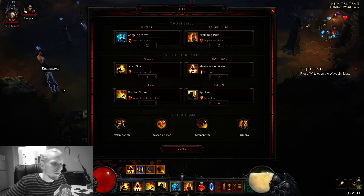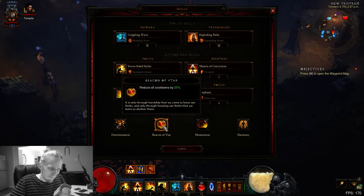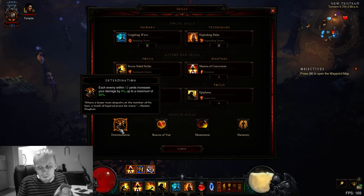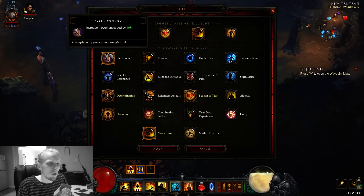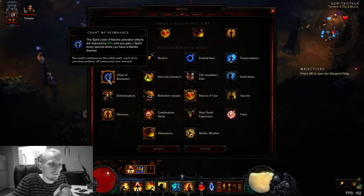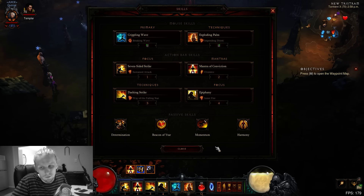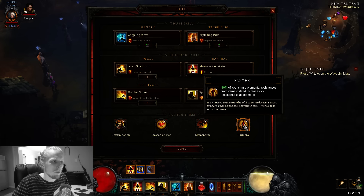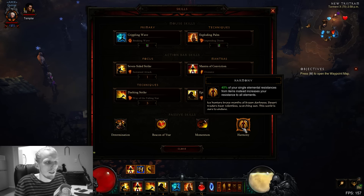For passive skills, the main one is Beacon of Yita - reduces cooldowns by 20%, really important. I've also gone for Momentum (20% damage) and Termination (20% damage) for pure damage. You don't really need damage though - if you want more movement speed, swap out Termination for Fleet Footed. Using the Gold Wrap combo means you don't really need survivability passives. Harmony is questionable once Gold Wrap is up, but it's helpful prior to Gold Wrap coming up or if it drops off.